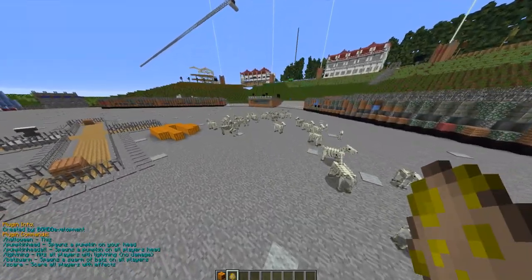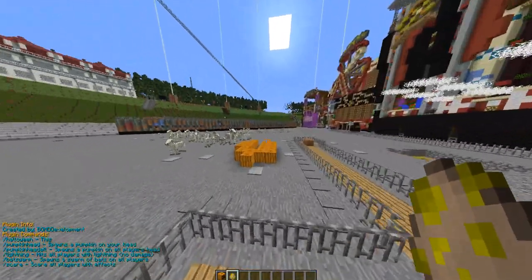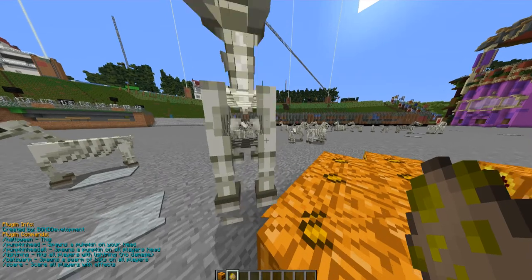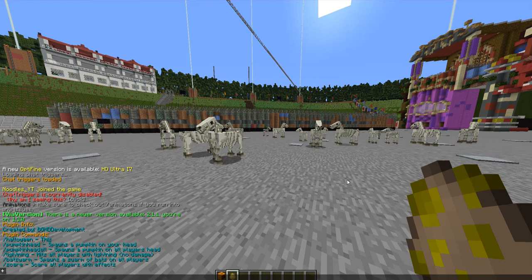If you type the command slash Halloween, it gives you all of the info on the plugin. Slash pumpkin head spawns a pumpkin on your head. Pumpkin head all spawns a pumpkin head on everybody's head. You also have lightning and bats and other commands.